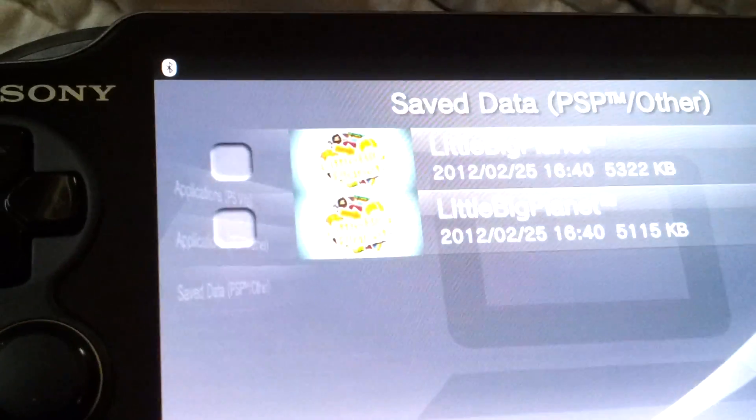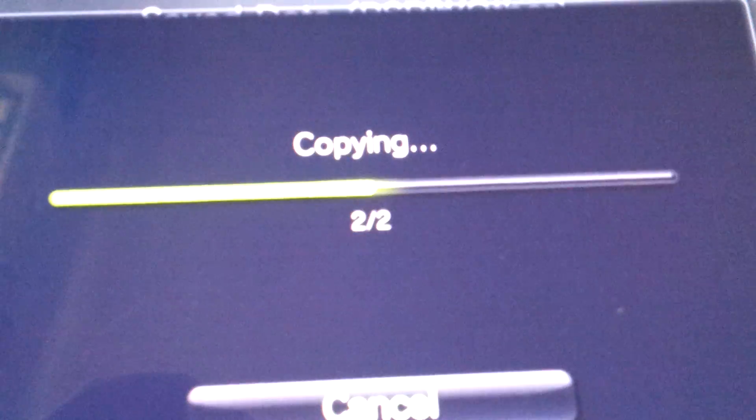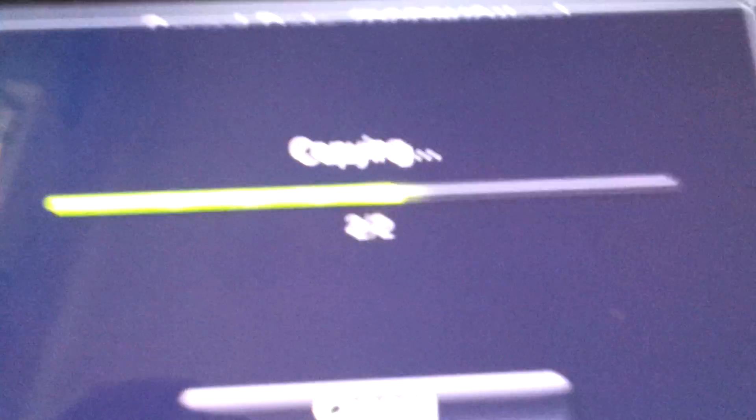Now I'm going to go back to Content Manager. I want to go to PC to PlayStation Vita, Applications, Save Data, Select All. Copy. Now I'm going to overwrite. I'll wait until it's done copying.